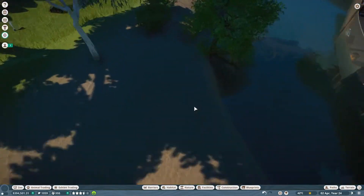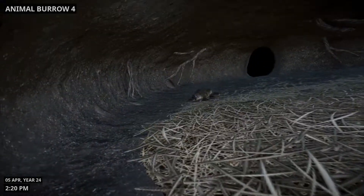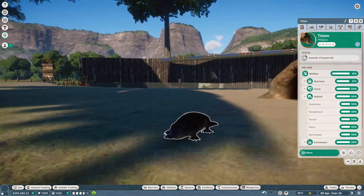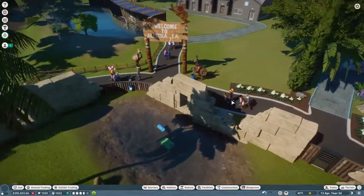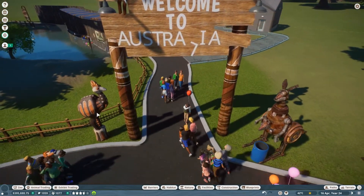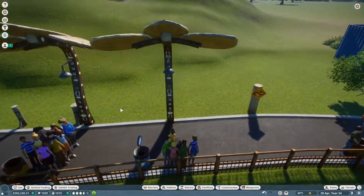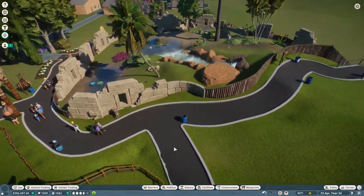We've also just had a baby platypus - got our first one. And I've finished decorating the Australia area. Welcome to Australia - I decided it would be cool to make the L hang down. Got a mecha kangaroo, cassowary statue, normal decorations, some generators to power the lights, and a little canopy thing. That's what we've got for now.